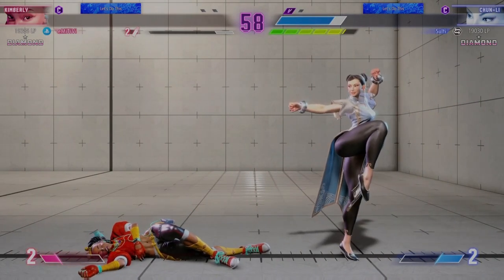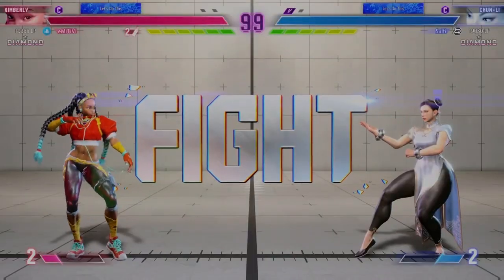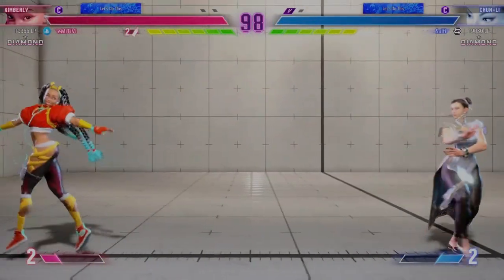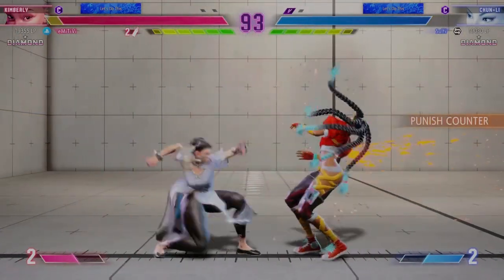Player Two on the board first — they'll want to keep the pressure on. Round Two, fight! Looks like they're waiting to see what the opponent wants to do first. Hits him with a vagabond edge.